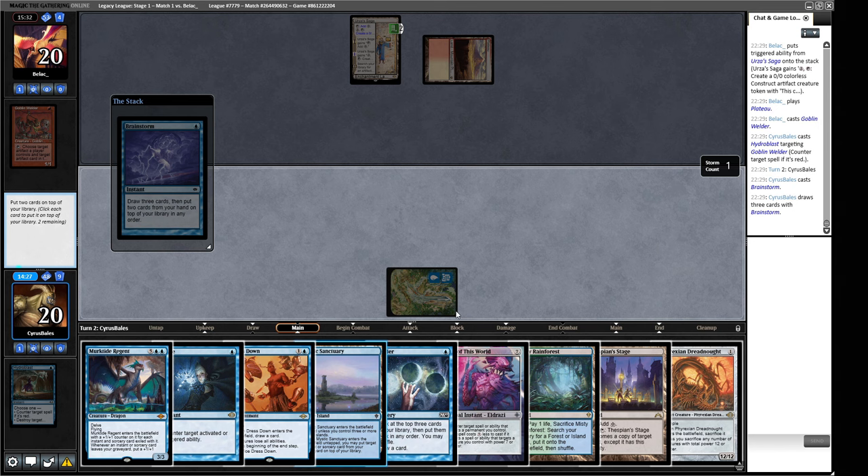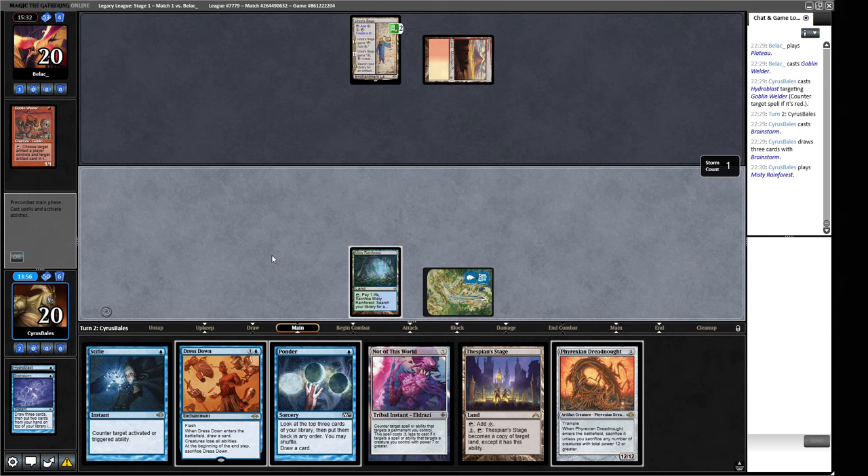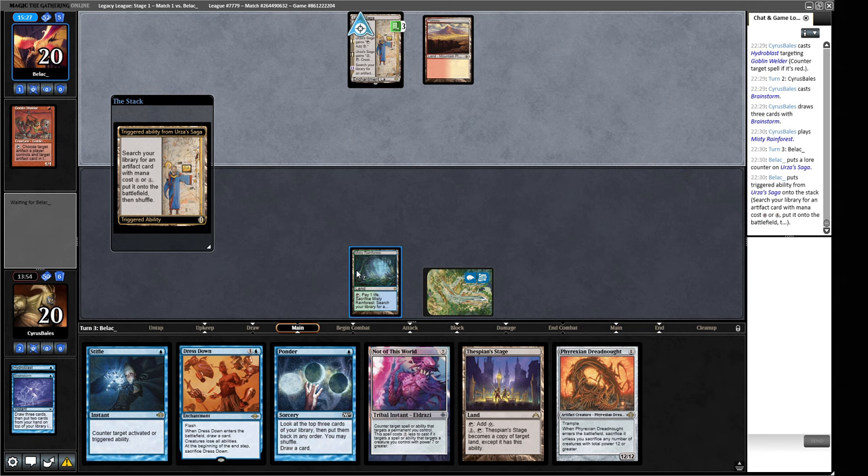Are we Murktiding soon or is the plan just to Dreadnought next turn with Not of This World backup? That sounds pretty good. Let's ride this Dreadnought — let's put those back, play this out and pass. I think we can Stifle the Urza Saga fetch and use our Dress Down the turn after as a strategy. There's an Arid Mesa — this could be something like Fable of the Mirror Breaker, or it could just be a fourth Etherling. A Mox Opal. And there's the Fable.